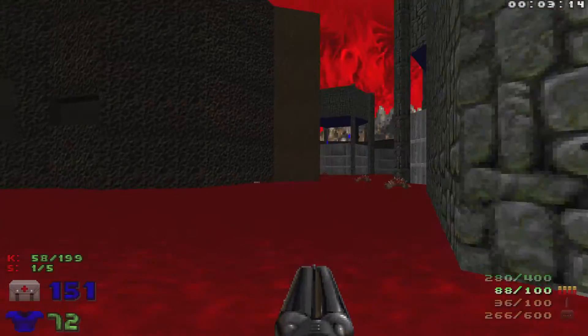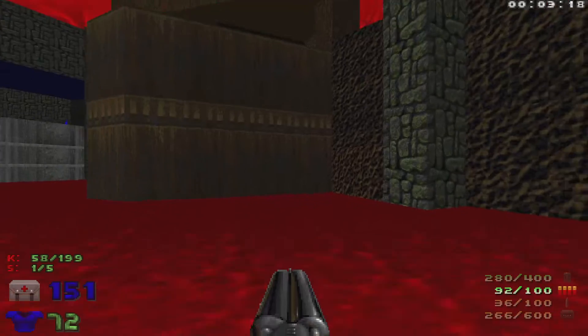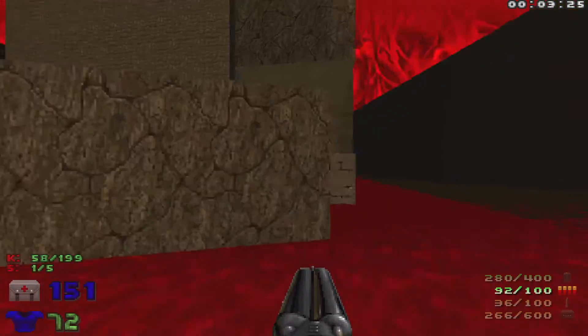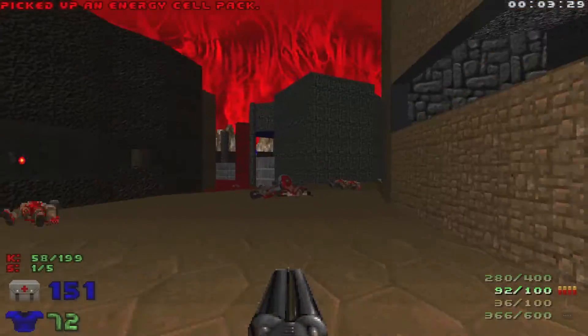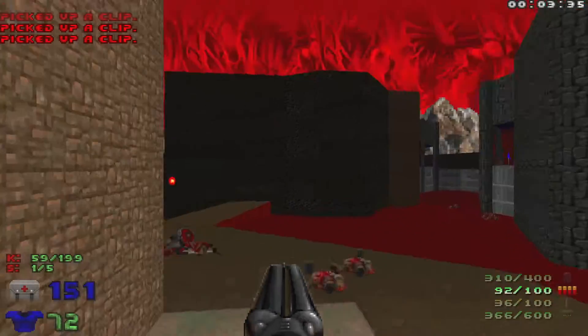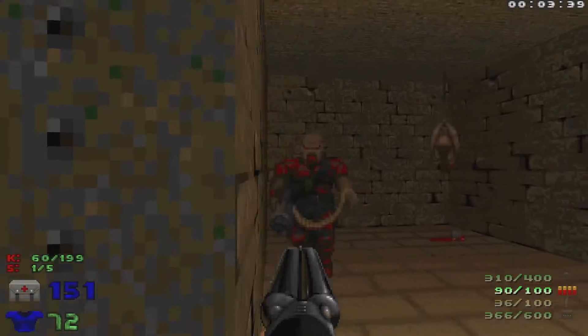Let's make sure we got all of the enemies — looks like we got them all. We want to head for this building right here, head up, and hit this switch to create a bridge. Watch out for two chaingunners right here.